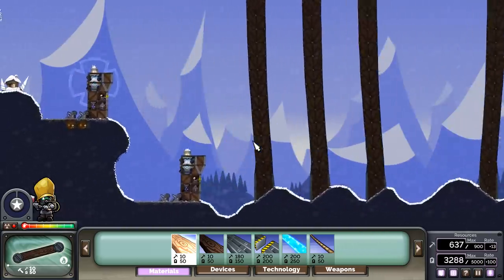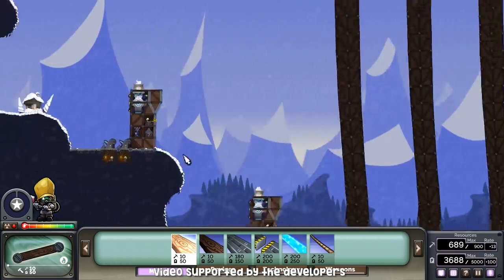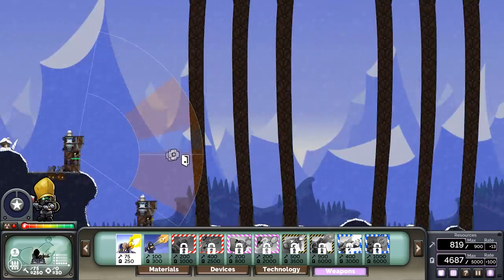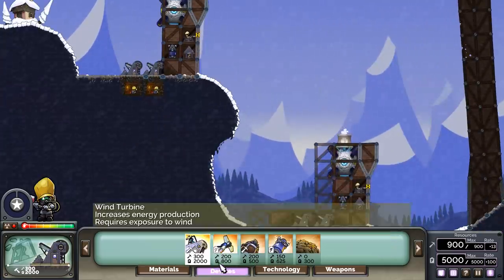All right, everybody, Baron here joined by Blitz. Look at this, we're gonna be playing this map. Can we have to dominate it? I think we have to dominate it. That's the goal - we shoot through it and then destroy the other team. Yep, that's definitely the goal.